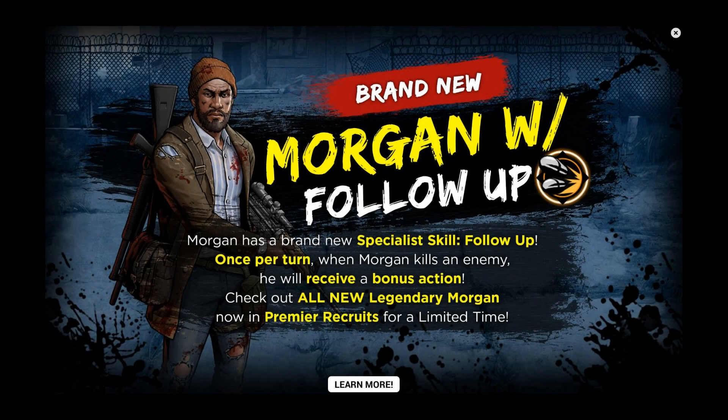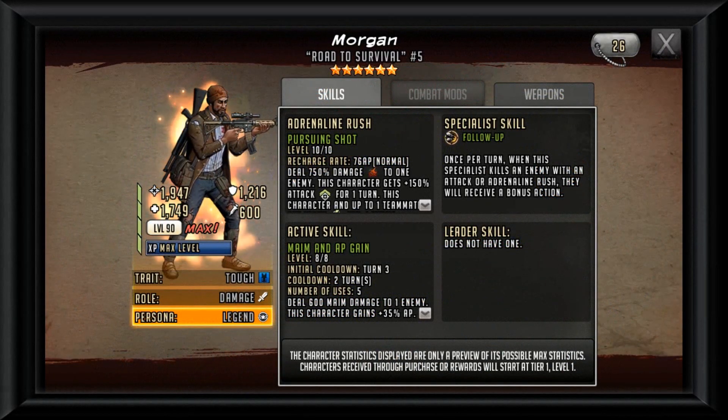Hey everybody, Trolley Pulley here — the trolley you can trust — back with the Walking Dead Boost Five video featuring a new blue ranged Morgan. Looking at the kit Morgan has, we're going to start everything off with the brand new specialist skill, as everything else ties into his specialist skill.